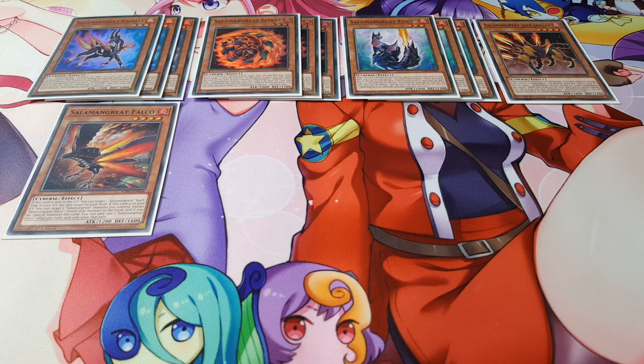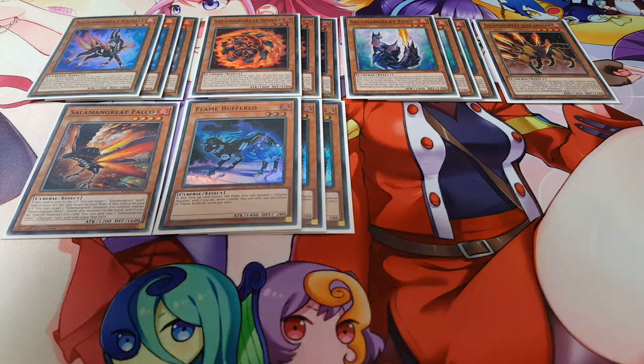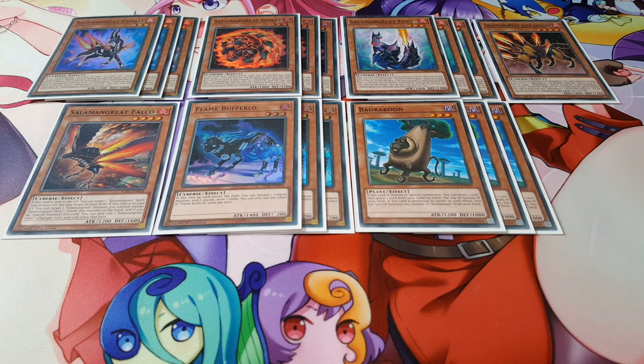This deck is meant to be a budget variant, since some people can't afford Lady Debug because they never bought the structure deck. A really cheap option right now is Flame Buffalo, which also came out in the Power Code Link structure deck — it's a level three fire monster so it works nicely here. We're also playing three copies of Bow Baboon, which synergizes incredibly well with the True Kings. If Bow Baboon is destroyed by battle or card effect, you can special summon any number of Bow Baboons from your deck, producing more level three monsters for a potential Xyz summon of Mirage Stallio.